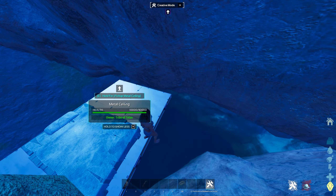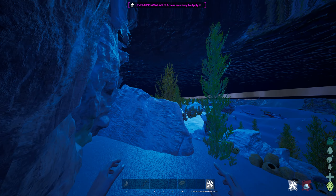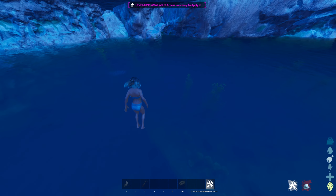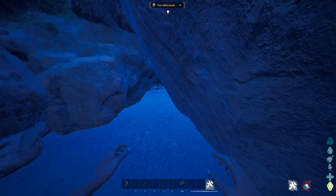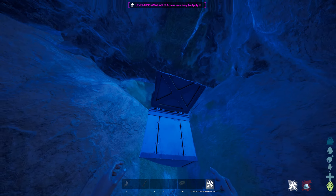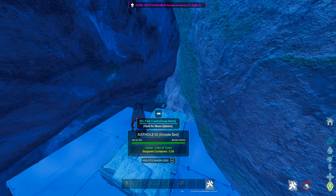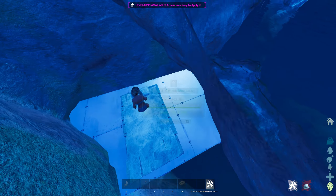All right, for our next spot, this spot wasn't too crazy — it's not nothing too fancy. I just thought it was cool and interesting. This spot is going to be located at 35.7 latitude, 24 longitude. Here it is on the map. It's right next to the floating islands by this waterfall. You're basically going to go under here and there's a little gap, and it actually goes up to an air bubble. You could actually build up here. It's obviously not the best spot, but I just thought it was interesting — a cool little cheeky spot to store loot or do whatever you want.